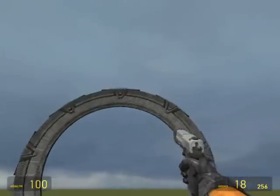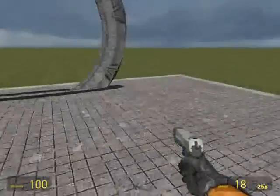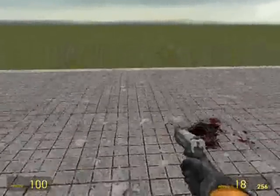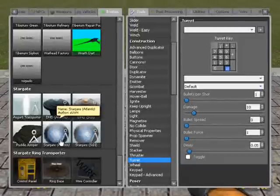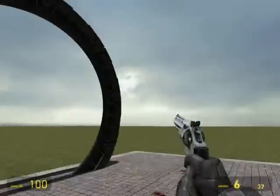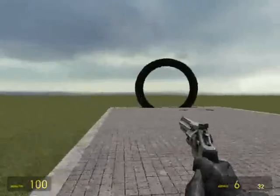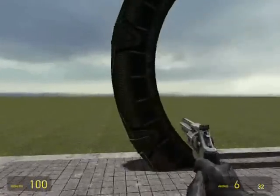I've spawned the Stargate - this is it, big circle thingy, lights and stuff. There's another version of the gate, it's the Atlantis Gate. They're basically the same thing except just different versions of each other, and depending on which one you choose, they just dial differently.